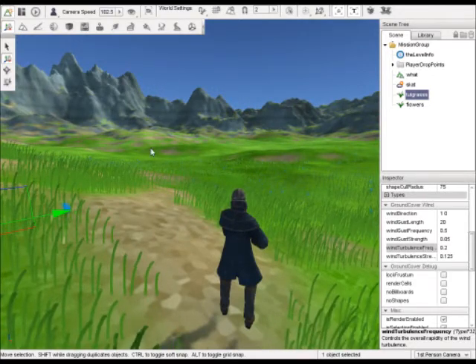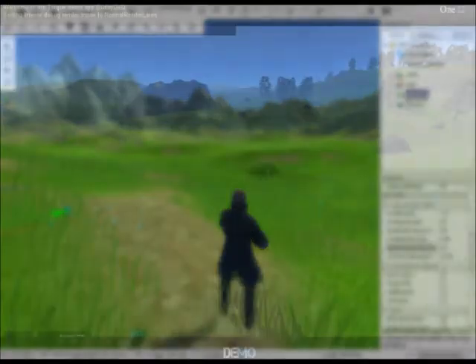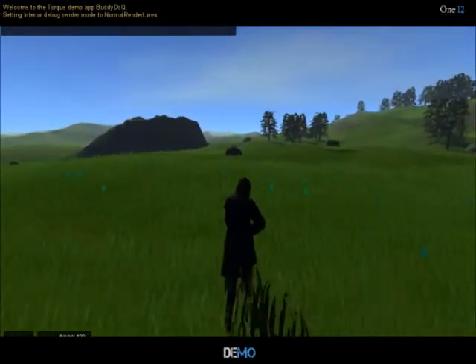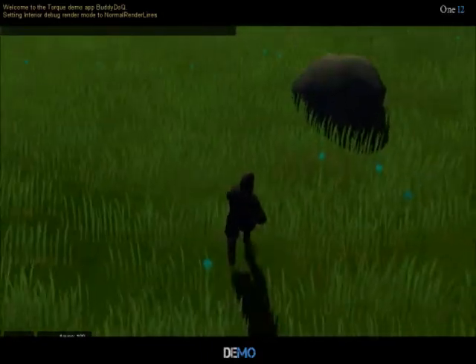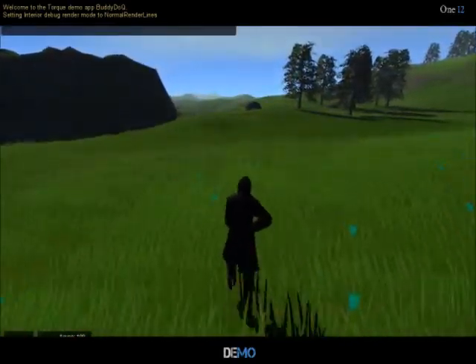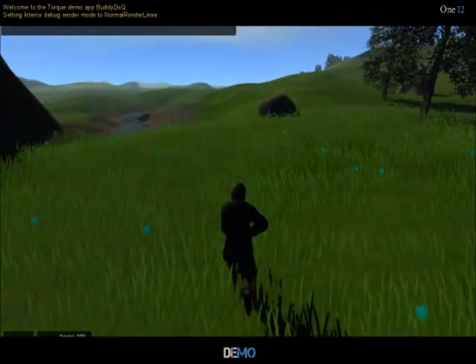Don't forget to save — save often. And good luck. Here I'm demonstrating a more fleshed out environment using the exact same grass techniques. I've got three different ground covers: one for green grass, one for the flowers, and one for a more brown grass, just to give it a little bit of pop and zest.